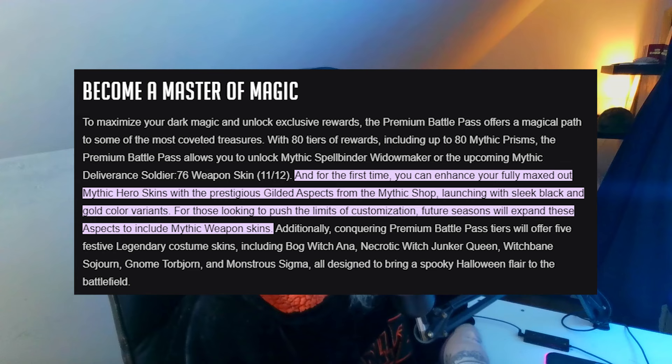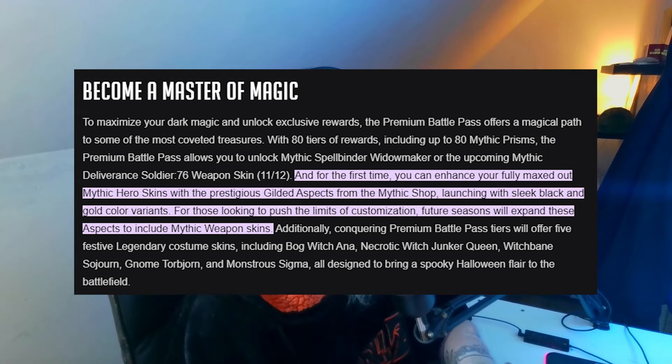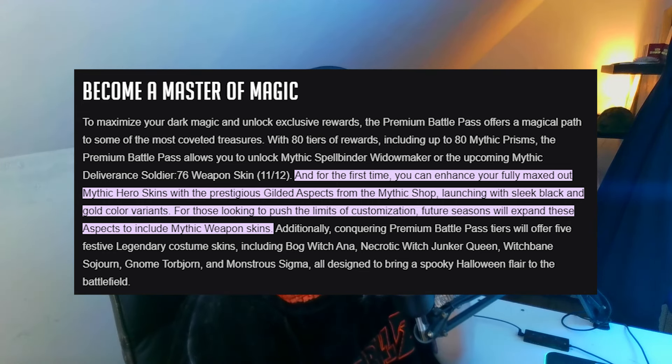The premium battle pass lets you unlock Mythic Spellbinder Widowmaker or the upcoming Mythic Deliverance Soldier 76 weapon skin. For the first time, you can enhance your fully maxed out mythic hero skins with the prestigious gilded aspects from the mythic shop, launching with sleek black and gold color variants. Future seasons will expand these aspects to include mythic weapon skins.